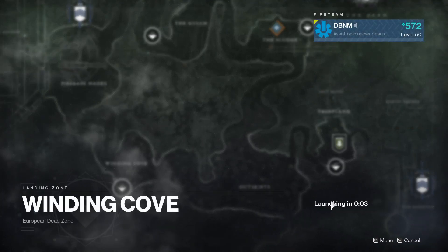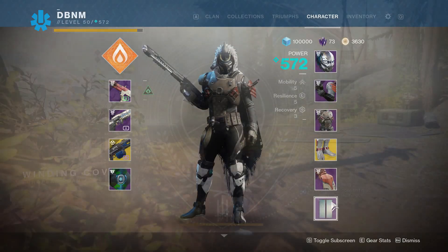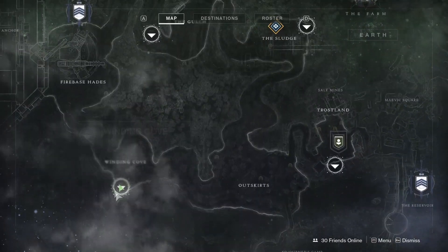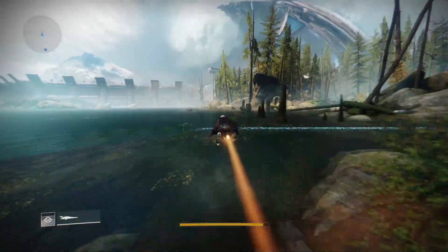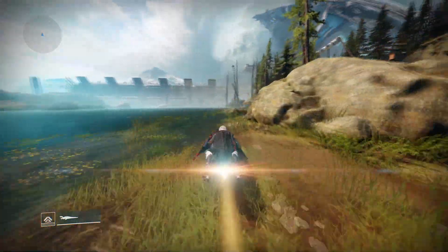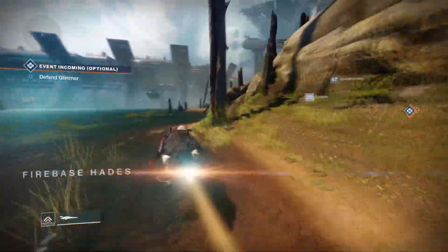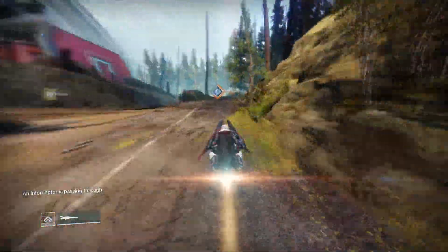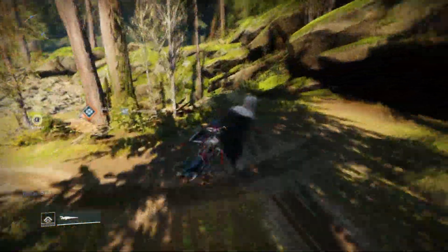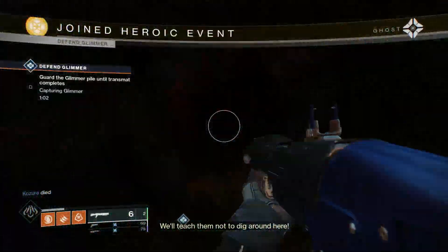These first two are going to be for the Dust Rock Blues, and they're all pretty straightforward. Just load into the Winding Cove waypoint in the EDZ, and follow me to the Pathfinder's Crash Lost Sector. This is where the Lost Sector is, and from my knowledge, this is the easiest to run on the EDZ for the Dust Rock Blues.